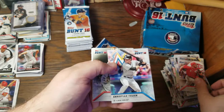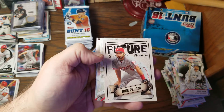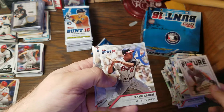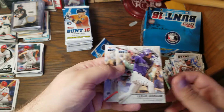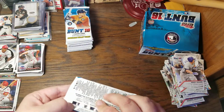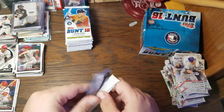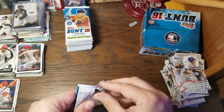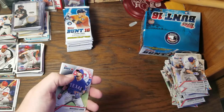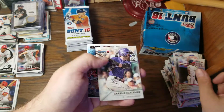Jose Peraza, Christian Yelich as a Marlin, Babe Ruth. Here we have Future of the Franchise with Jose Peraza. Hank Aaron, Carlos Gonzalez, and Corey Seager — rookie card. My wife is a Reds fan, and we did go to opening day last year. Rougned Odor, Chipper Jones, Charlie Blackmon.